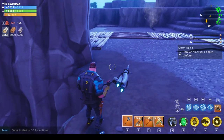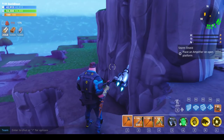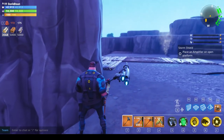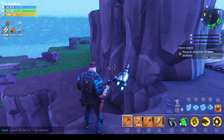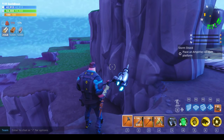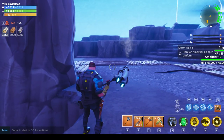Then I ran the storm shield defense. Wave one, wave two, wave three came around — got attacked from the north, quit the storm shield defense, went back in, redid my traps to the home base and amplifier, ran it a second time, a third time, until I finally got them to attack from the side I wanted. Kind of gaming the system.